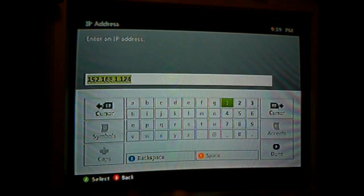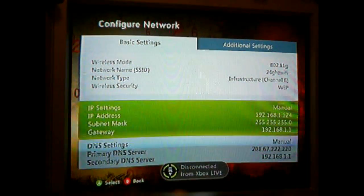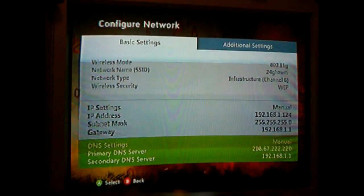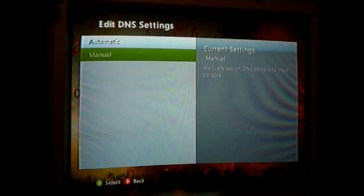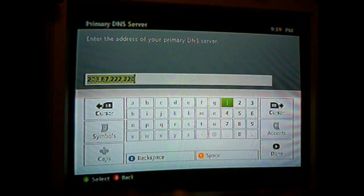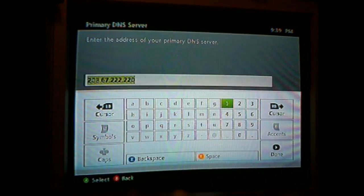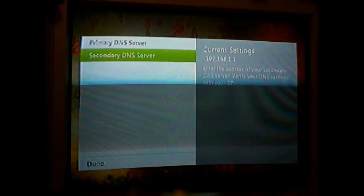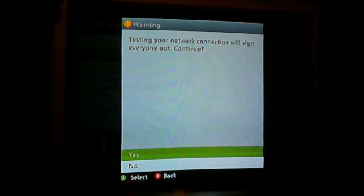Once you've entered that number, hit Done. Next, go to where it says 'DNS Settings' and find Primary and Secondary DNS Server — it's usually automatic, but change it to Manual. Go to Primary DNS Server and enter the numbers that showed up in your NameBench results. Then go to Secondary DNS Server, enter those numbers, and hit Done, then Done again.